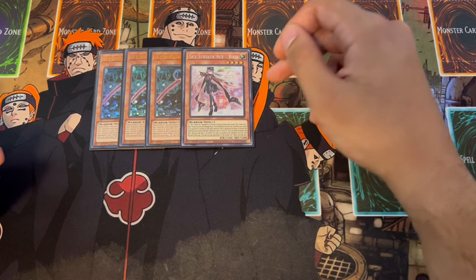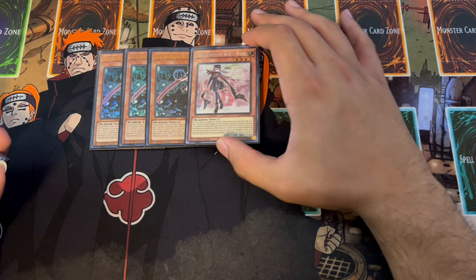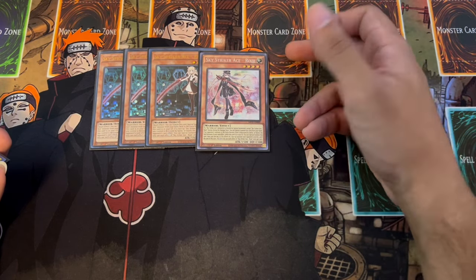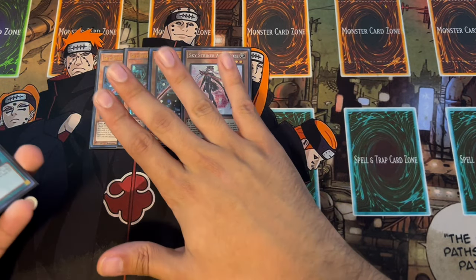Why is that really good? It's because we are playing an OTK version of Sky Striker and we're playing a lot of breakers. So if we're breaking our opponent's board, Rose comes back from the graveyard, negates another card, and then becomes a name for us to link off with and try to OTK with. So Rose is very important in that sense.